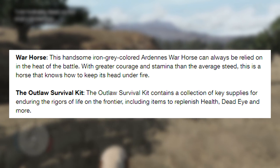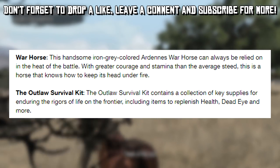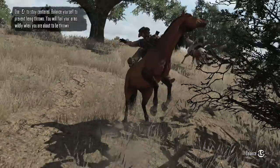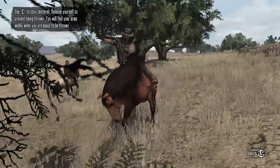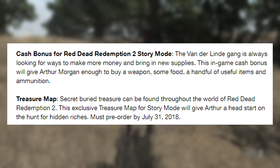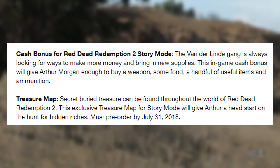My favorite horse in Red Dead Redemption. We also have the Outlaw Survival Kit, which contains a collection of key supplies for enduring the rigors of life on the frontier, including items to replenish health, Deadeye, and more. Digital pre-order bonuses will include a cash bonus for Red Dead Redemption 2's story mode. The Vanderlin gang is always looking for ways to make more money and bring in new supplies. This in-game cash bonus will give Arthur Morgan enough to buy a weapon, some food, a handful of useful items, and ammunition.